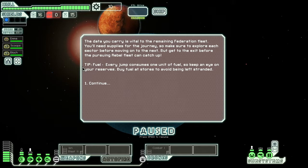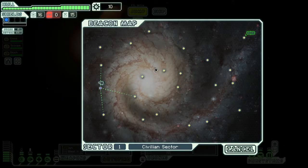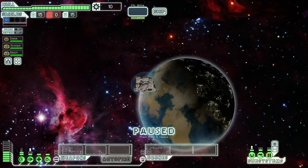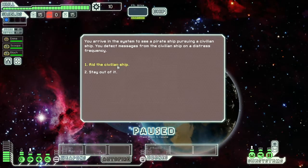The data you carry is vital to the remaining Federation fleet. You'll need supplies for the journey, so make sure to explore each sector before moving on — blah blah blah, you know the drill. We're going to the end of the galaxy to get stuff to people over there.